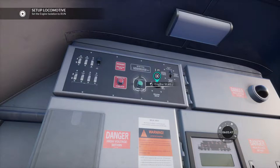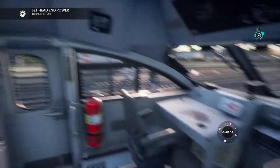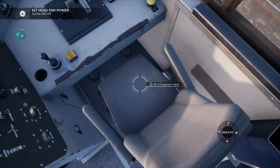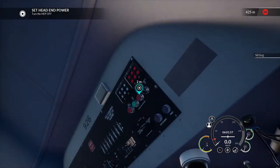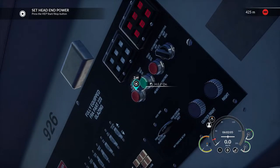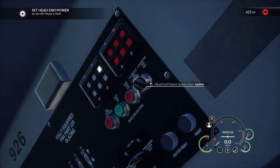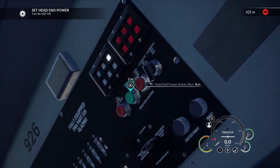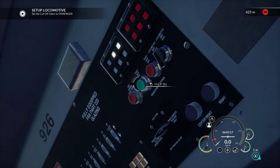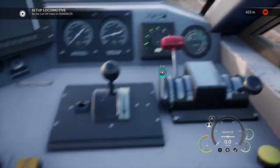Set the engine isolation to run. Now we're going to go back over here, have a seat, turn the HEP off, press the HEP start/stop button. Set the HEP mode to run. Turn the HEP on. Set the cutoff valve to passenger.